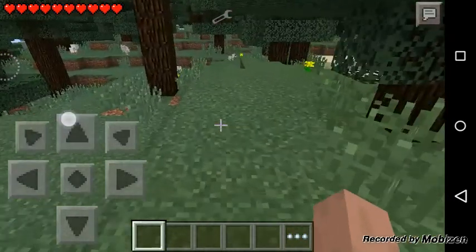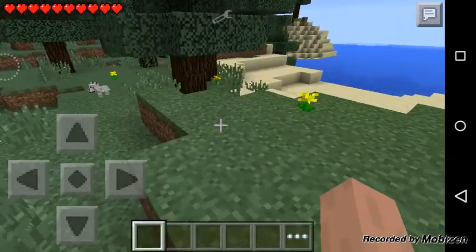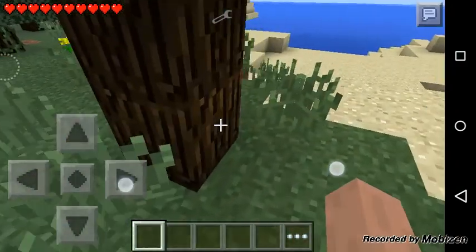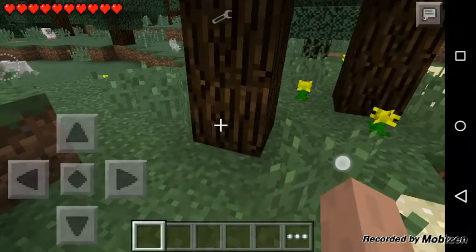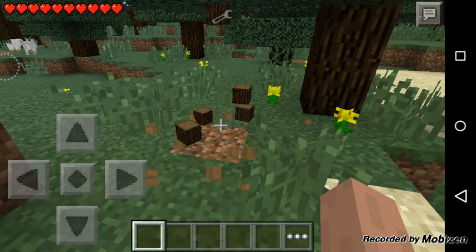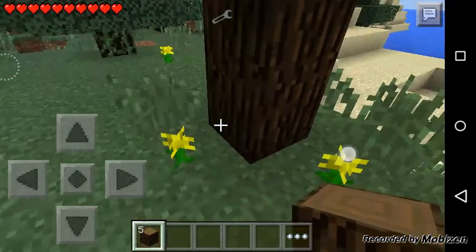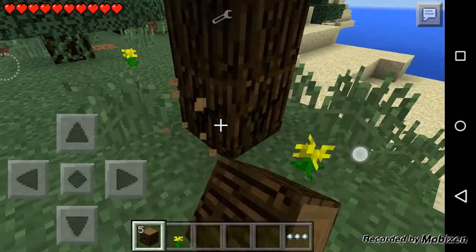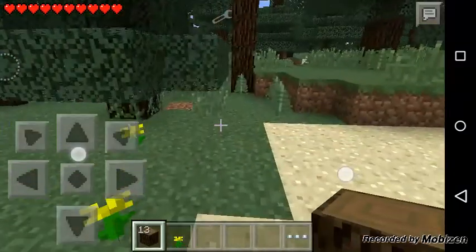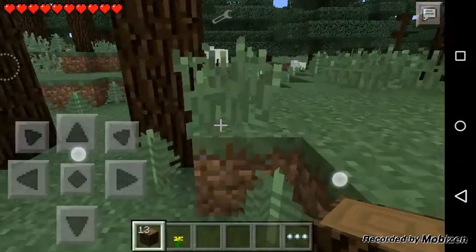Hey guys, I'm gonna show you two mods today — one's Diamond Rain and one's Instant Tree. I'm gonna go over here and cut down that tree. This is the first one — pretty cool. Just cut down the bottom block of the tree and the whole thing comes down, all the wood. I love it, comes down pretty cool.